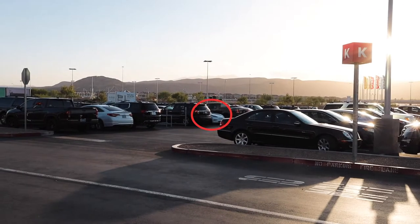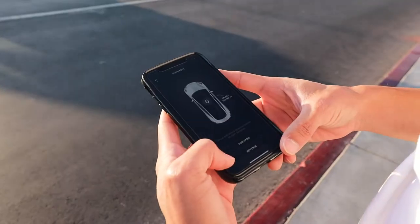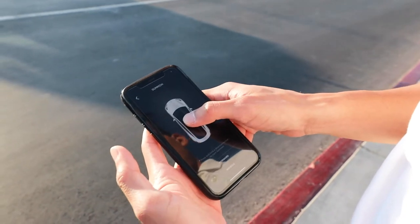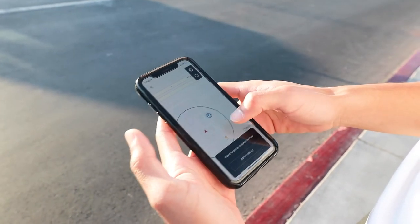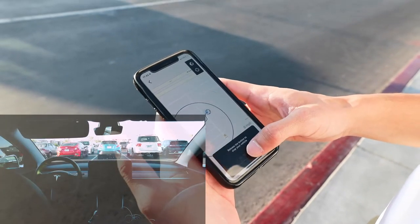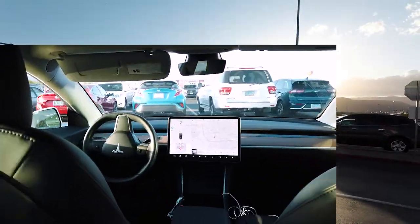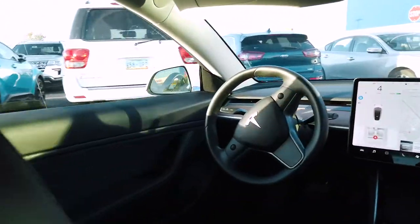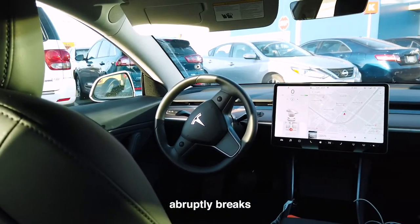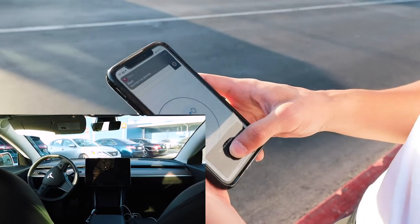So the car is right there. I have the app open and all I have to do is press and hold, select my location, and we'll see what happens. I go ahead and start it and the car is moving — it's currently coming out. And it just stopped and then shut down.